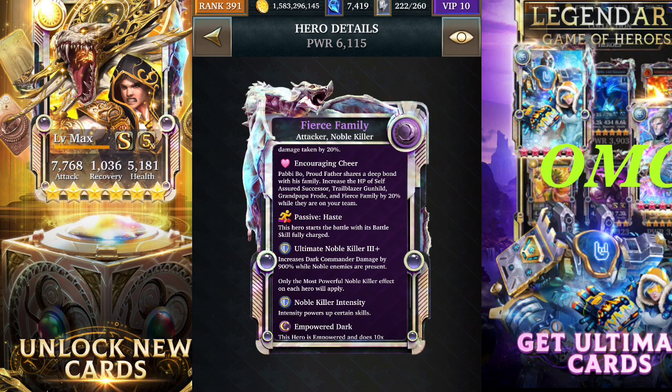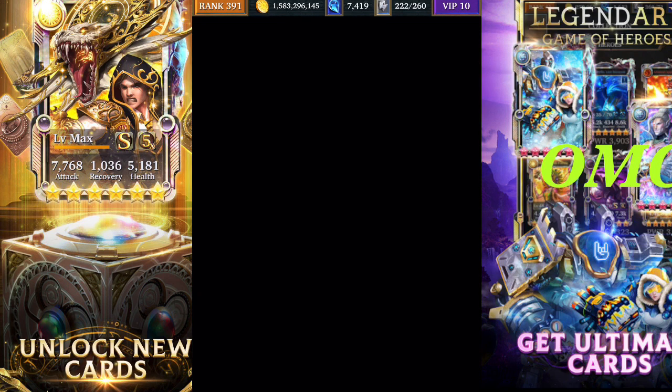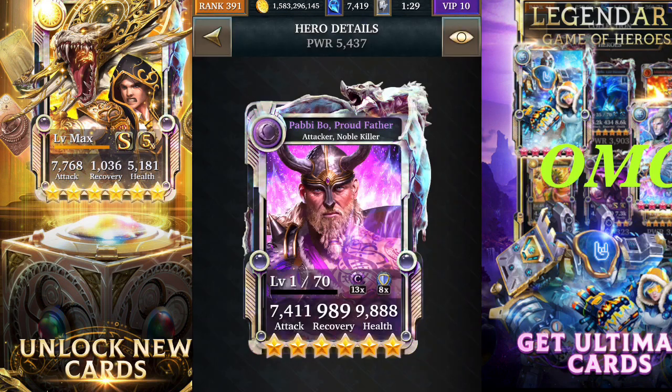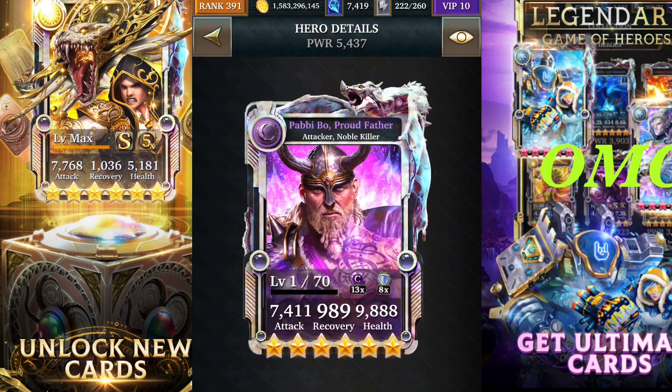This card will also increase HP by 20% — that's encouraging cheer. And we've got haste on this deck as well. Haste is the third passive; we should all know by now what haste is — you begin with all your battle skills fully charged. The battle skills for this deck are quite straightforward, nothing sinister hidden about them. This is the master collection card; it creates five dark power gem fours plus one additional for every 200 noble killer intensity, two-turn cooldown, nine gem charge rate. It's also got encouraging cheer and haste.